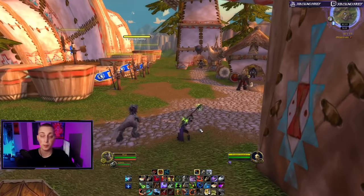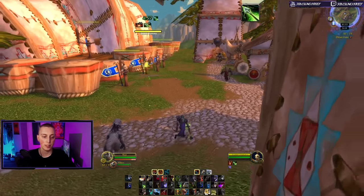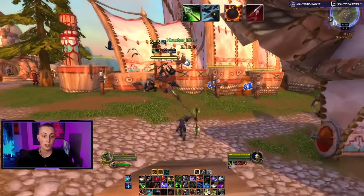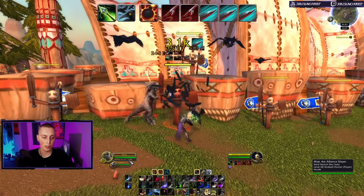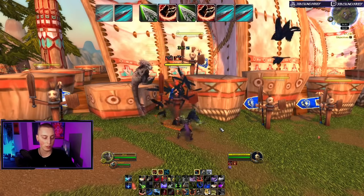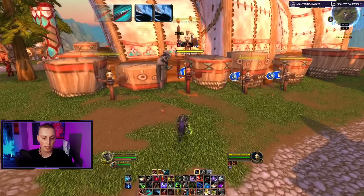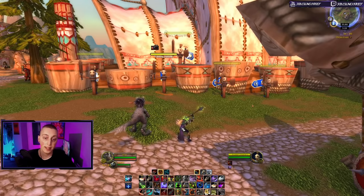Imagine I'm coming up on this enemy — if this was an opener in a PvP situation I'd be casting Coordinated Assault, but it's going to look something like this: Serpent Sting, Murder of Crows, Wildfire Bomb, jump in with Harpoon, start wailing with Raptor Strike. You can see I run out of focus quickly, so I use Kill Command — there's my two charges — get back to Raptor Strike, then Disengage and get out. That is as simple as the DPS rotation basically gets.